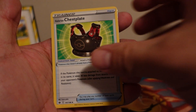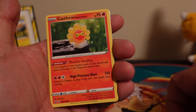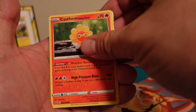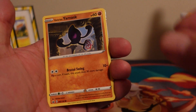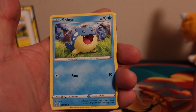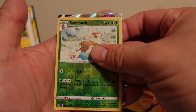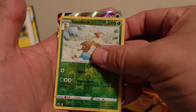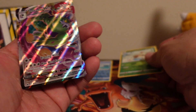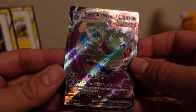Caitlin, Chestplate, Castform — okay, that's just regular Castform, this is Castform Sunny Form. Galarian Yamask, Swirlix, Swirlyx. We have a reverse holo Sawsbuck and it looks like our rare card is Tornadus V-Max. Not a bad card to end with — thank you for smashing that like button and subscribing.